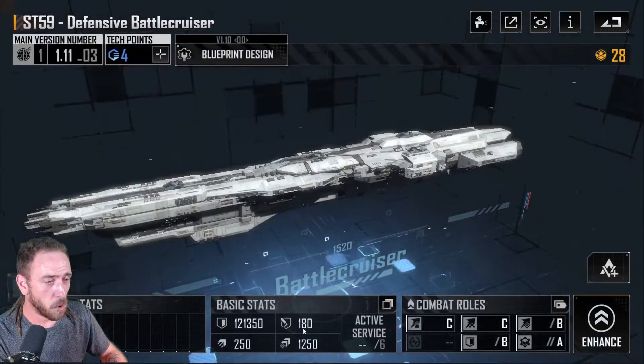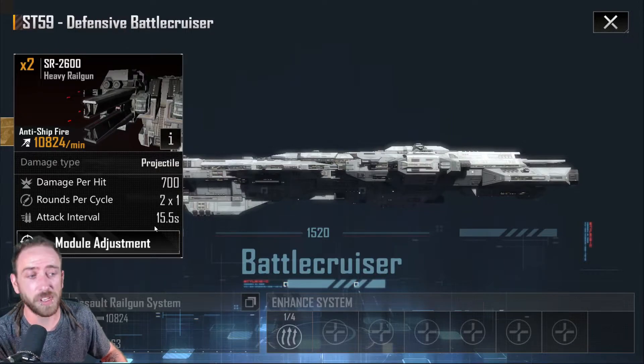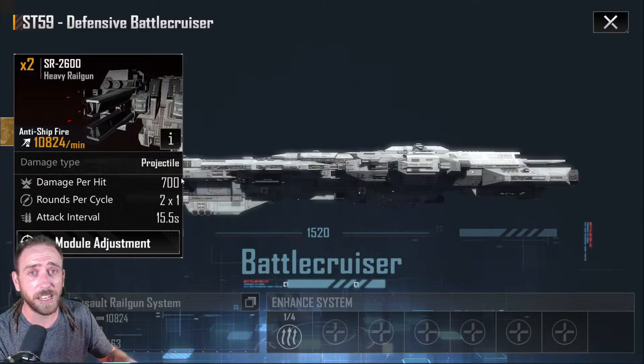Now let's look at a ship that does more damage than that armor value. The damage per hit on the cycle — that's an attack interval of 15.5 seconds — is 700 damage per hit. That 700 will subtract the 120 armor from it, but keep in mind this only works with projectile weapons. So you take away the 120 from 700, leaving you with 580 damage per hit. It's a straight subtraction if you're above the armor value, and 10% if you're below it.